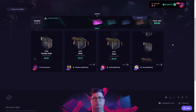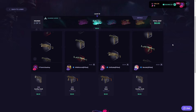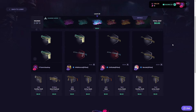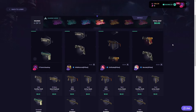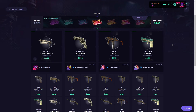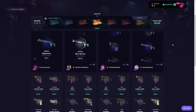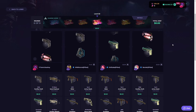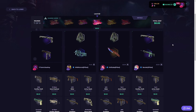You guys know the drill by now. If you want to play on Skin Club, click the link in the first line of the description. Get yourself a nice 7% deposit bonus — it's going to help you do more expensive battles, which is going to help you level up. I'm level 85 on this account. On my main account I think I'm like 82, which is with my own money by the way. So I've spent a lot of money on Skin Club, and honestly every time I deposited back in the day, I'd use a bonus code because it's free money.